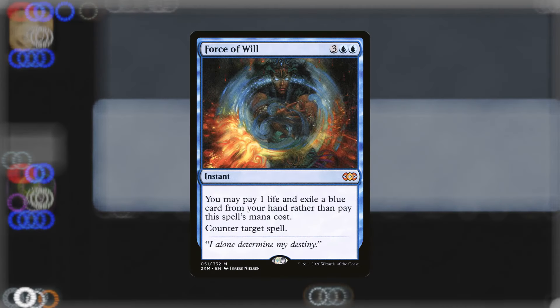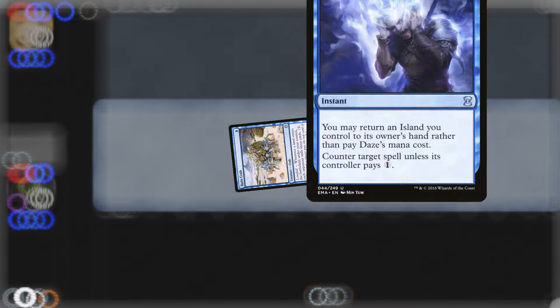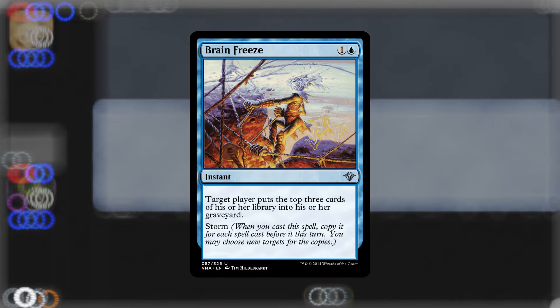I recently bought Force of Wills in paper because I really wanted to try legacy out, and of course I'm going to be playing mill. With the power of all eight crabs on my side, I wanted to show you the ups and downs — very similar to modern mill — that legacy mill has, with some very neat additions. Let's hop right into the games.